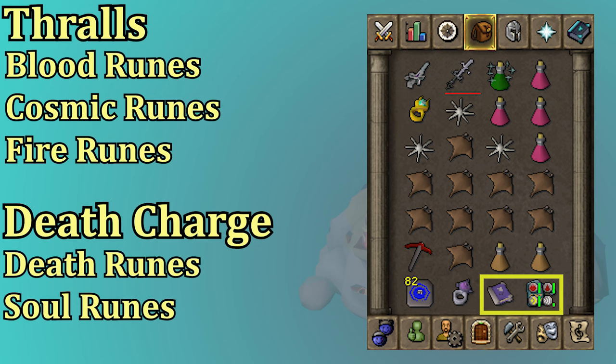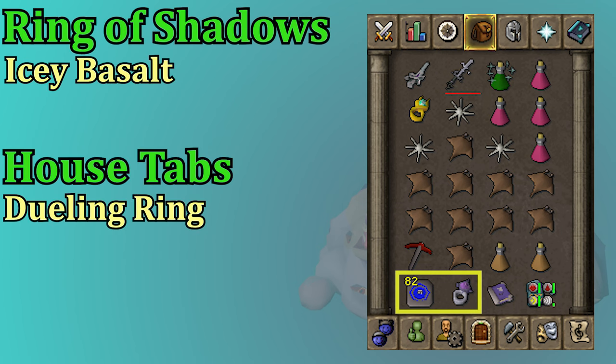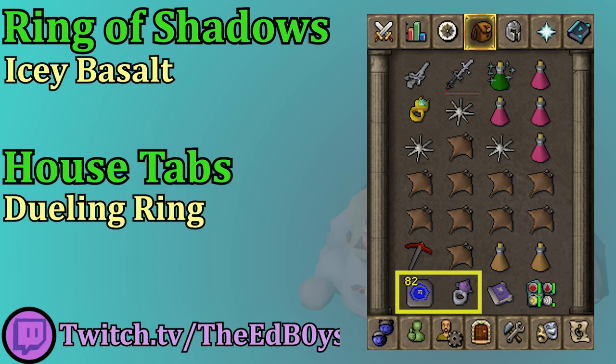In my Rune Pouch, I have Thralls — that would be Blood Runes, Cosmic Runes, and Fire Runes. Do not forget your Book of the Dead if you're bringing Thralls. Thralls are very good for extra DPS. You can also squeeze in some Death Runes in the pouch if you have the 4-slot imbued Rune Pouch, and take Soul Runes in the inventory to use Death Charge for even more special attack energy. I use the Ring of Shadows to get to the Duke, and then a House Teleport for leaving.